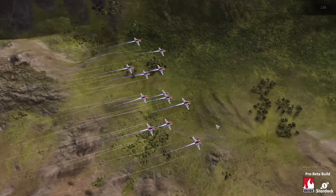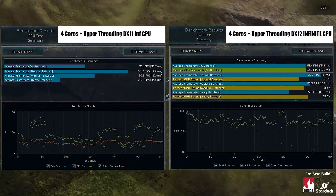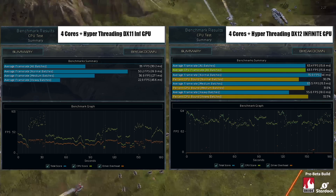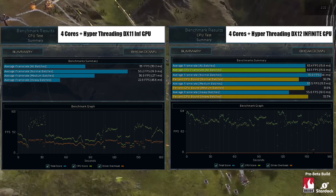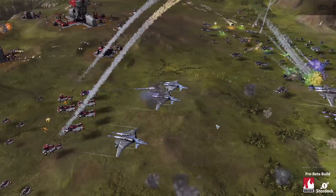Our early results so far are startling. DirectX 12 has a staggering performance advantage over DirectX 11, regardless of the CPU configurations. DirectX 11's poor handling of multiple rendering threads is clearly showcased when DirectX 12, running on just two cores with hyper-threading — in other words, an i3 — totally dominates the performance of a four-core CPU with hyper-threading, also known as an i7.